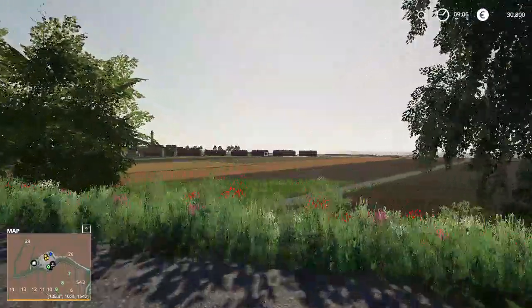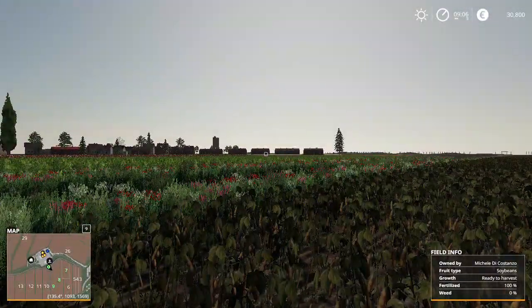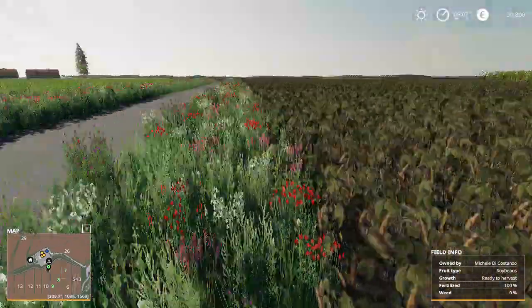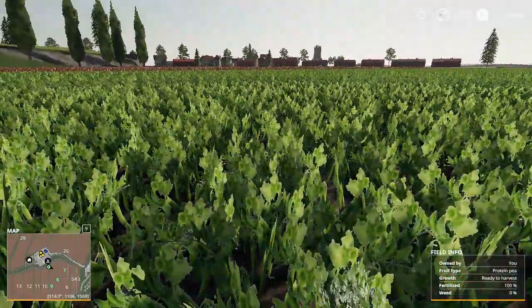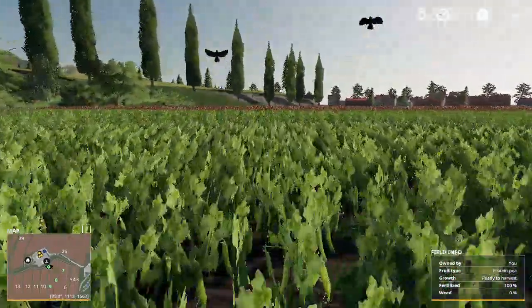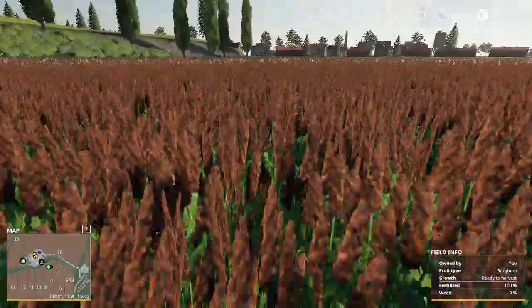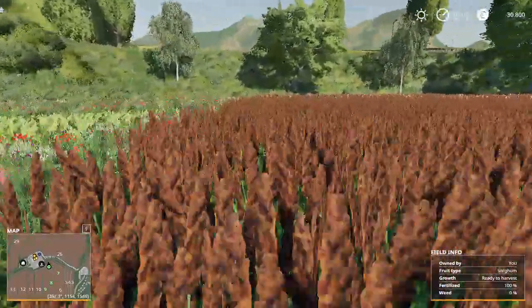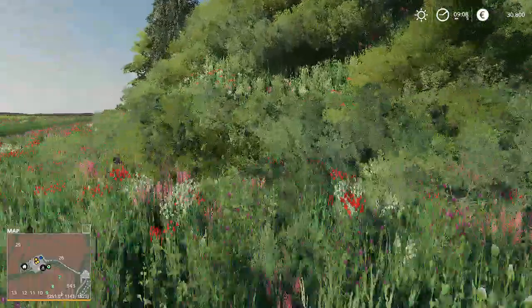We actually have fields nine, eight, and seven. The soybeans are ready to harvest over there, and the protein peas are ready to harvest. What is sorghum? I don't know.